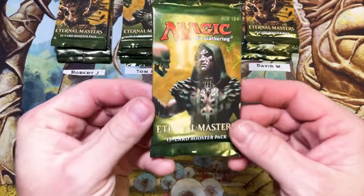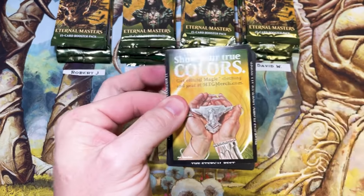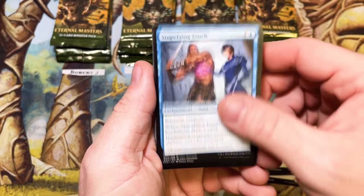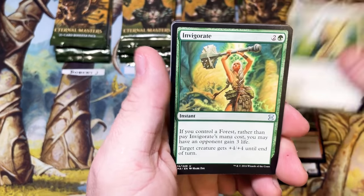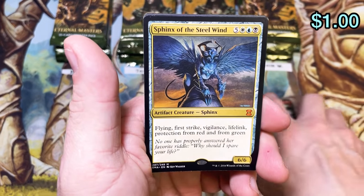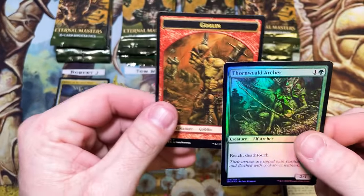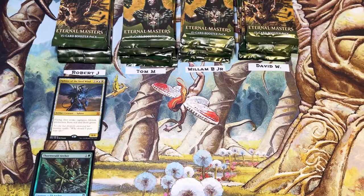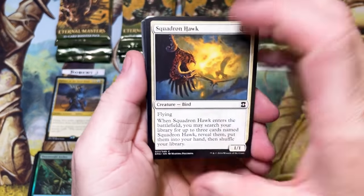All right, Robert, you are up first — good luck to you. That is a Death-Rite Shaman. The cards are in the pack backwards. Dragon's Egg — just wait till we start hitting the uncommon slot. Invigorate is our first one, Thunderclap, Wormcoil Scar Blade, and first pack: Sphinx of the Steel Wind. That is a very good card for the battle purposes because we're after converted mana cost — that is a solid eight. Robert coming out of the gate swinging!